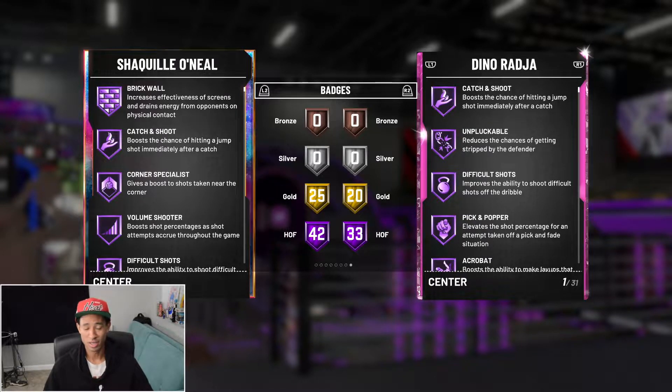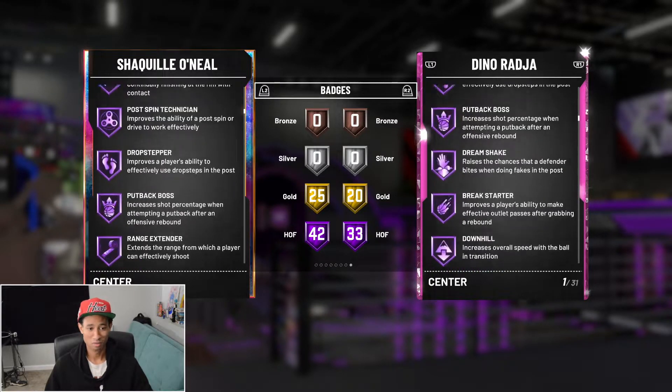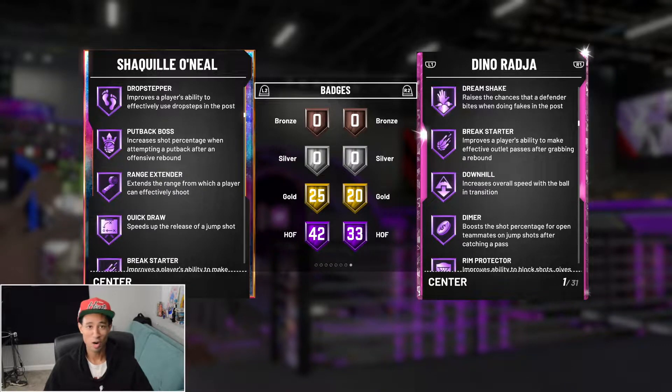He was one of the worst free throw shooters of all time. But he's coming with Hall of Fame brick wall, catch and shoot, corner specialist, pick and popper, relentless finisher — and the craziest part about this card is Hall of Fame range extender. So not only can this Shaq shoot threes, he can make threes from pretty much half court. Why, 2K?